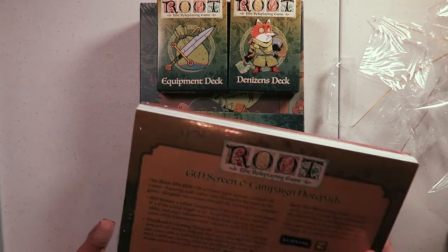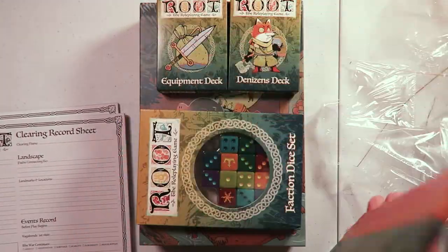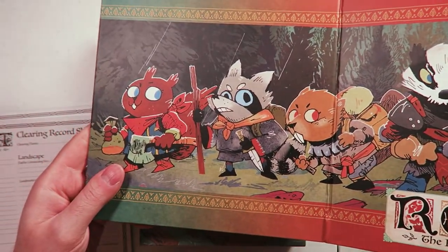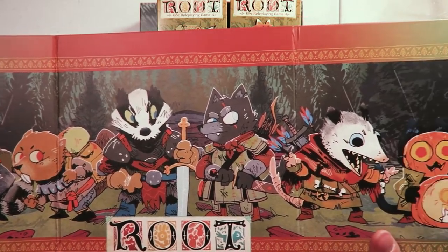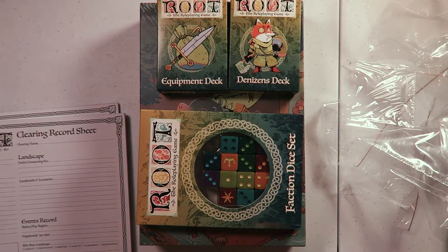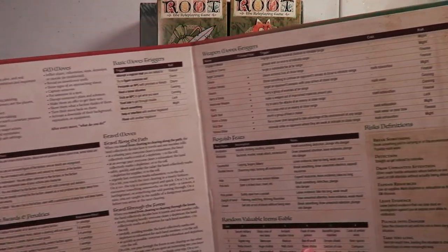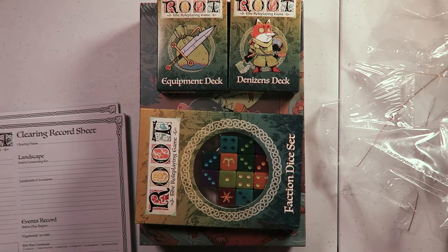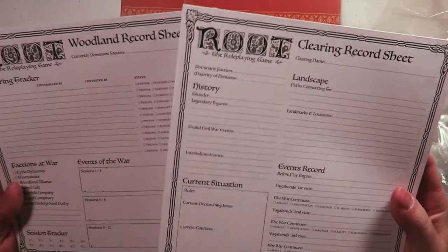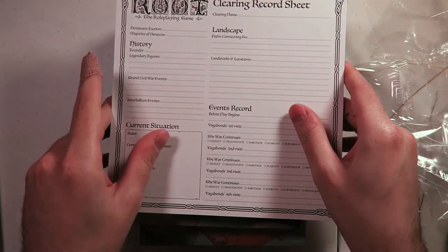Then we got the GM screen and campaign notepads, which is always great to have. Here is the GM screen — I'll unfold it here and give you guys the panorama. All this lovely stuff with the nice woodland gradient across the back, all these great characters of the vagabonds, and here we have a bunch of nice references and notes and things, as all the best GM screens will give you. Then we have two pads of sheets — the woodland record sheet and the clearing record sheet. I don't know how the game works quite yet but those are probably all going to be quite useful.